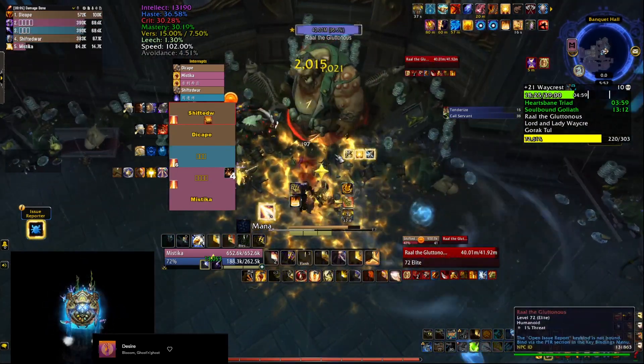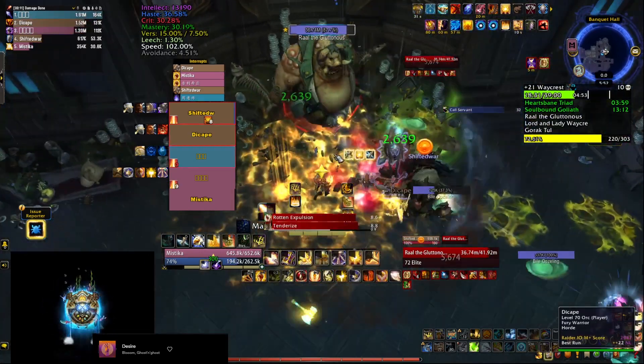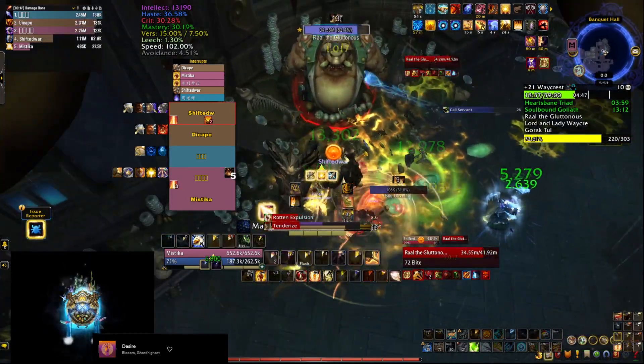Raal the Gluttonous is going to cast Rotten Expulsion, which puts a few Grimpuddles around the room and summons Uslings. You have to cleave down and kill the Uslings, keep in mind that they explode and do damage, and they also leave even more Grimpuddles on the ground.